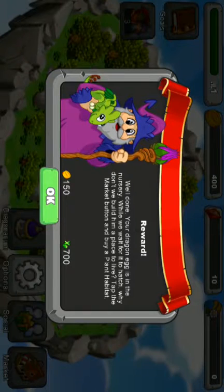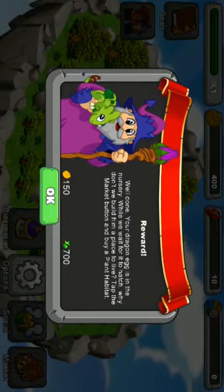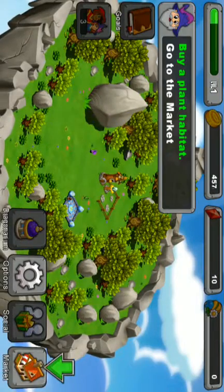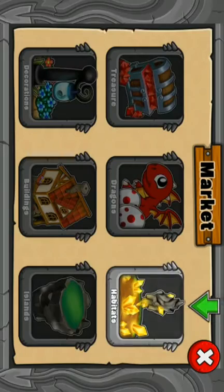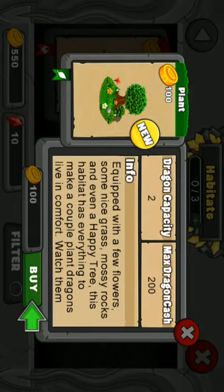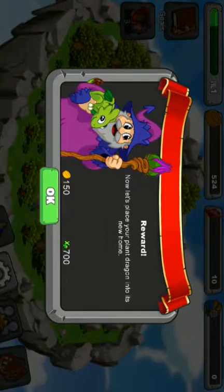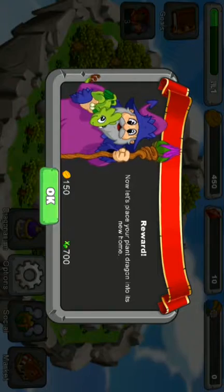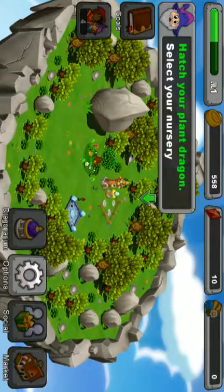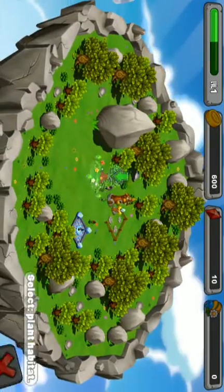Well done! Your Dragon Egg is in the nursery. We'll wait for it to hatch. Why don't we build him a place to live? Tap the market button and place a plant habitat. Place it. And hold it — always place your Plant Dragon into its new home. Just place it. Hatch!